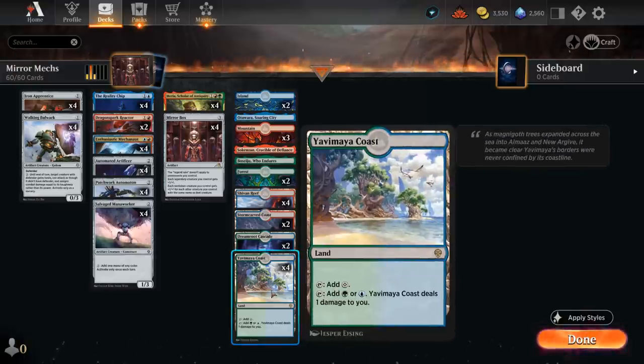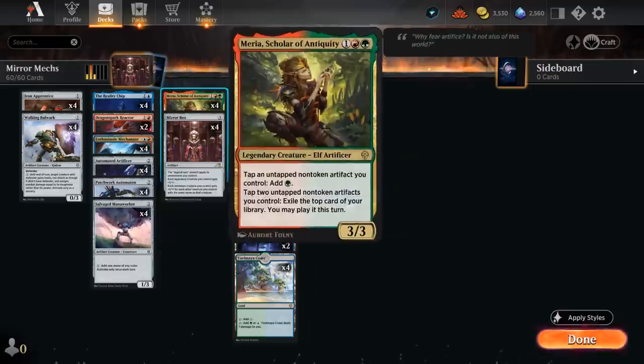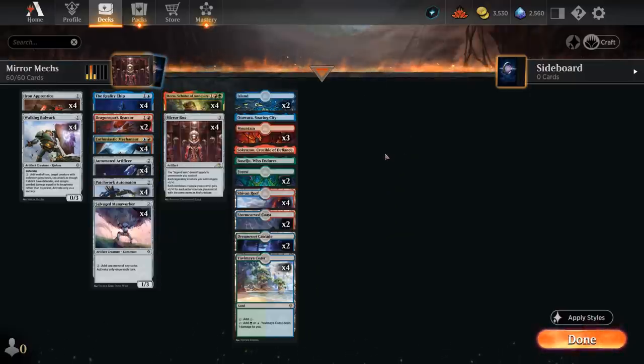Our mana base has a few pain lands, which are totally fine when casting artifacts since we can just use the colorless mode without taking any damage, but still useful when trying to cast a Mekonaut or Miria on curve. Then we've got some basic lands and the channel lands as well, even though we're not channeling them very often, since we have a relatively low land count at just 22. That's because we want to keep the spell density as high as possible so Miria and Reality Chip are more likely to combo off. Now let's jump into some games and see how the deck does.